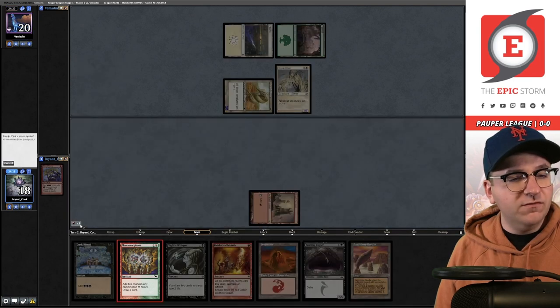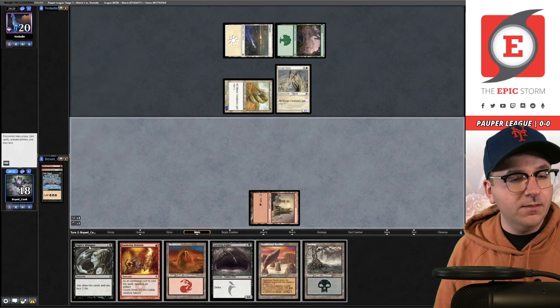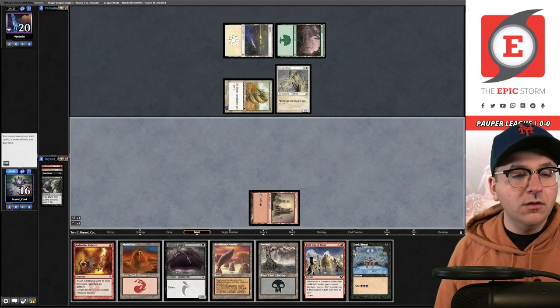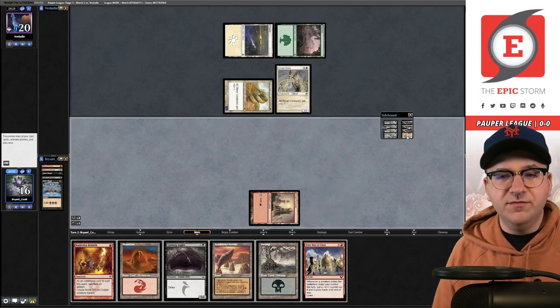Let's play Rite of Flame, then Manamorphose for black and red, then Dark Ritual. That was Knight's Whisper drawn — then another Dark Ritual. Let me think about how I want to do this — it was actually a really good draw.